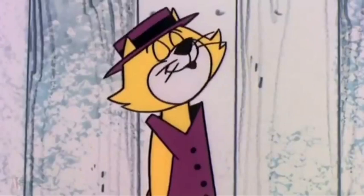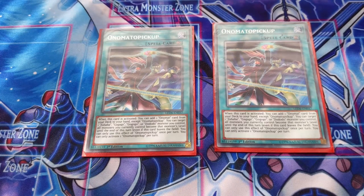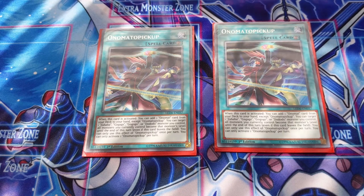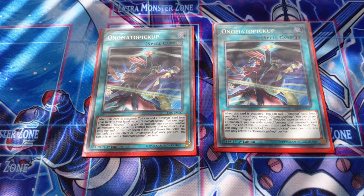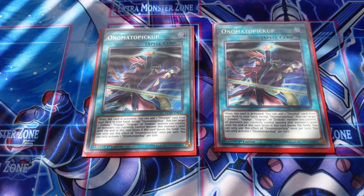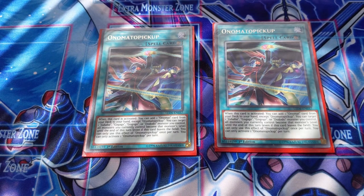Onomatopickup is a two-of and is there to search Onomatopyra — that's really all it does. Together with all the search cards in Sisters of Utopia, your chances of bricking are practically zero. Perfect hands are the norm, not the exception — 99% of the time you'll make a Rank 4 on your first turn, with only a tiny one-percent chance of bricking.